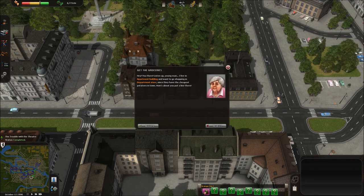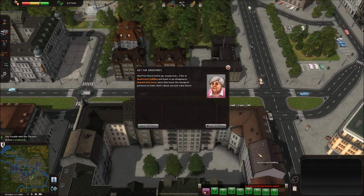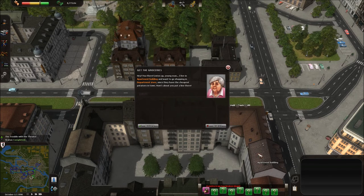Down here are the objectives that you're offered. Unlike objectives in a lot of other games, these ones don't expire. You can accept them at any time — they will remain there until you actually fulfill them. So there's actually no disincentive to accepting them, except that you'll end up with a list of them as long as your arm.